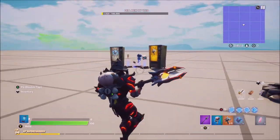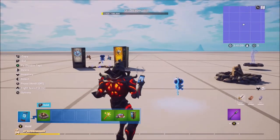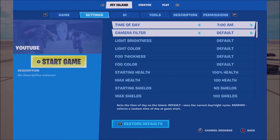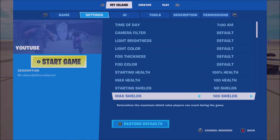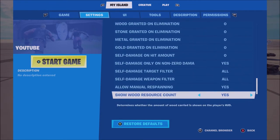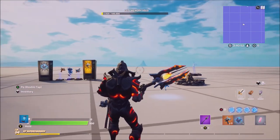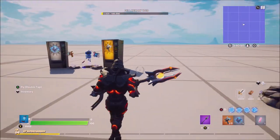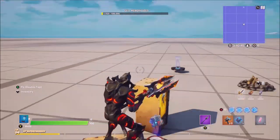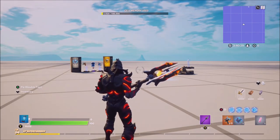We've got another update as well. I'm currently wearing a backpack, but if you go to settings on the main menu and scroll all the way to the bottom, as well as removing the pickaxe, you can now remove the back bling. As you can see with 'hide back bling' enabled, my back bling is now gone, which makes survival games and things like that so much cleaner to look at.